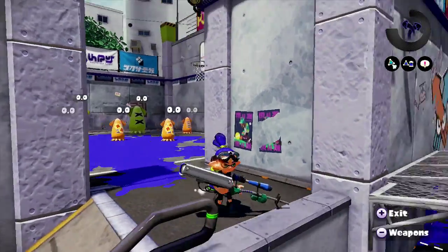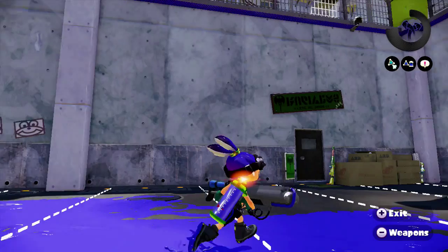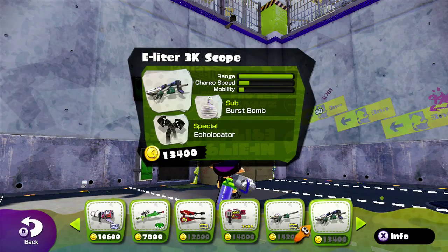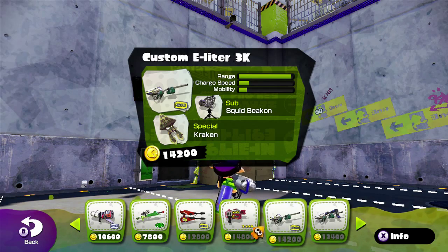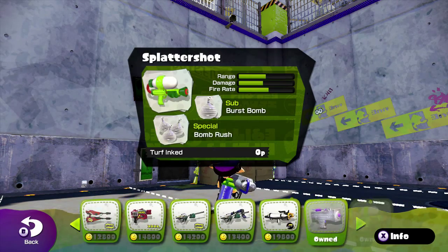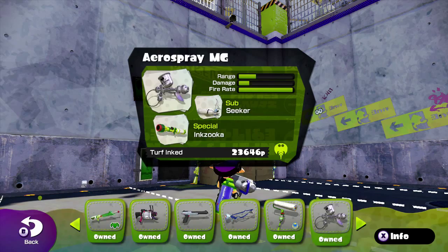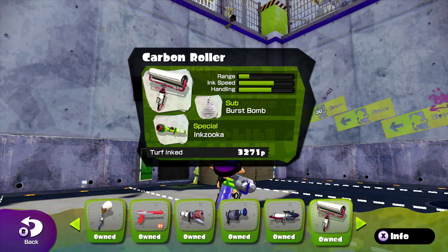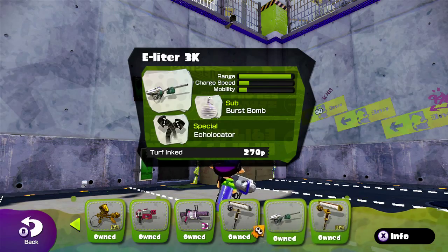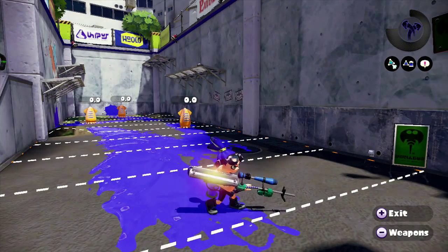Here's one of the biggest overhauled updated weapons — the E-Liter 3K Scope. That's the custom version — it appears I've already bought it. First they gave it a custom version, and then they said, you know what, that's not enough. Let's really break this game. So they created this version.